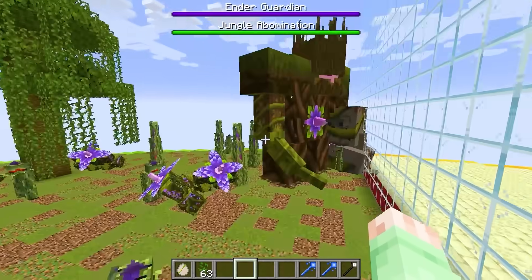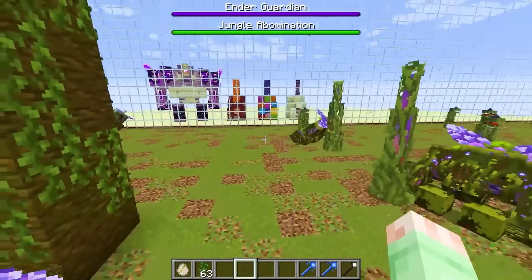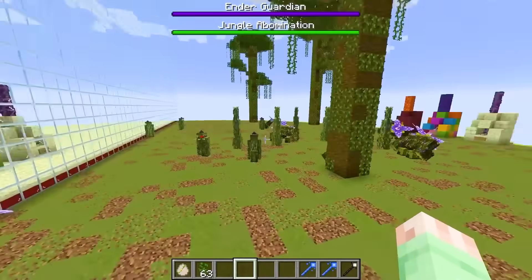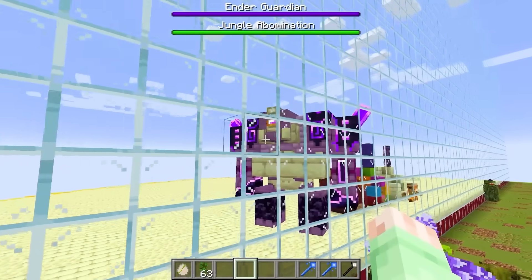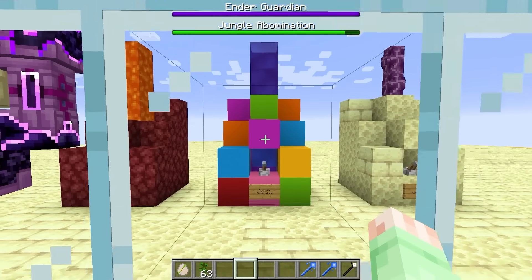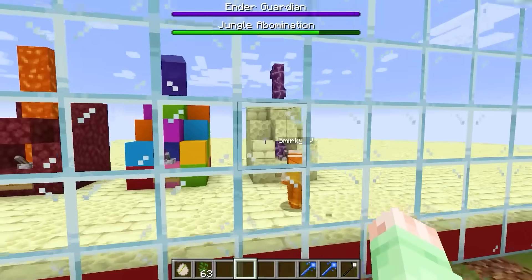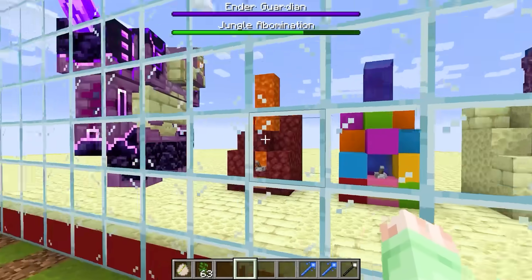Back to the mob battle — I spawn in the Cosmic Fiends. Smirky says his mob army is done and he's walking his OP boss. We drop the walls. Smirky's end bear tries to fight but my Cosmic Fiends are just fighting each other and barely notice it. Smirky tries to pull his mob up into the air with a chain to make it fight. His mob's items drop on the floor — it literally just died. The Cosmic Fiends are all still alive. I just won the mob battle.